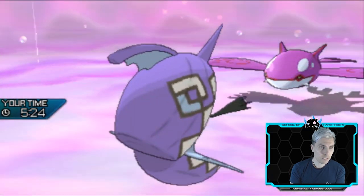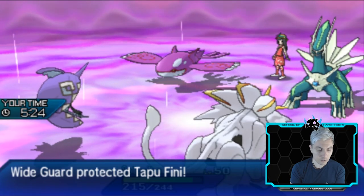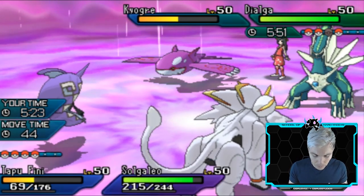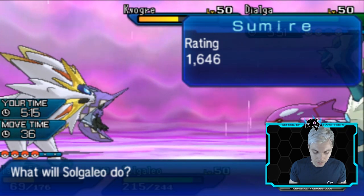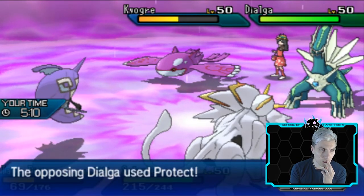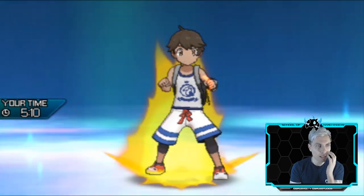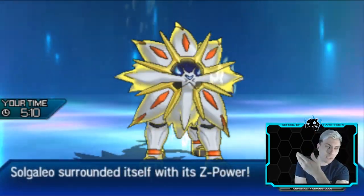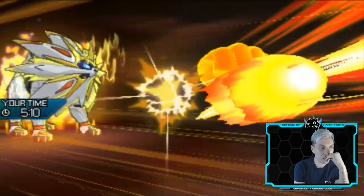With the heal pulse landed, we can launch the Phytinium Z into Dialga next turn. Actually, given Kyogre's health range, I go for All-Out Pummeling into Kyogre instead. The Z move activates — it's clearly a bulky Kyogre since it only takes about 50%, which is surprising. Solgaleo is still pretty powerful even without the same-type attack bonus.